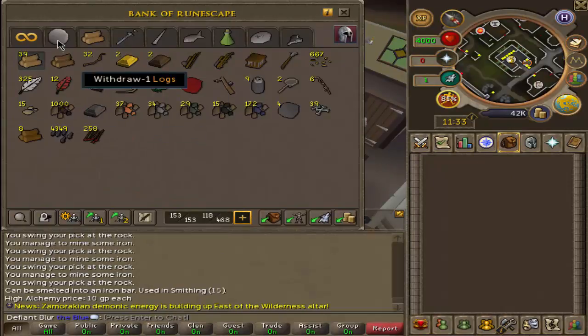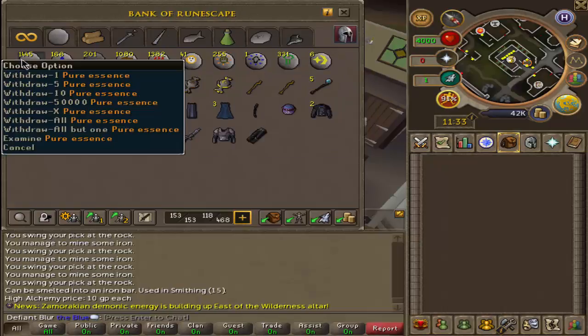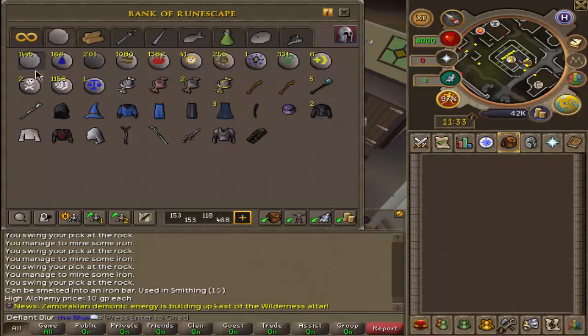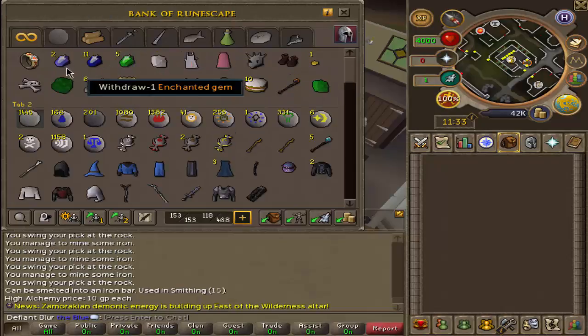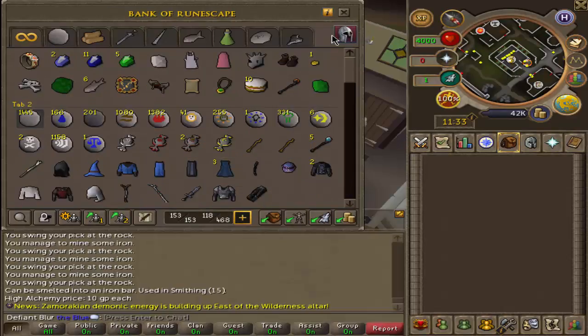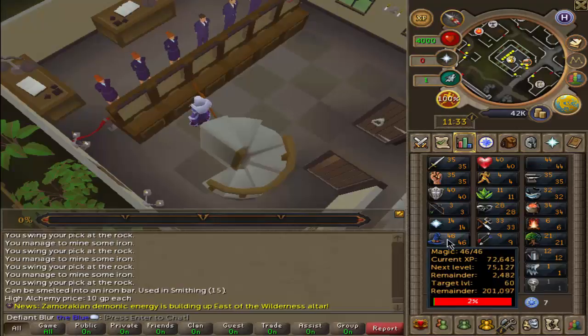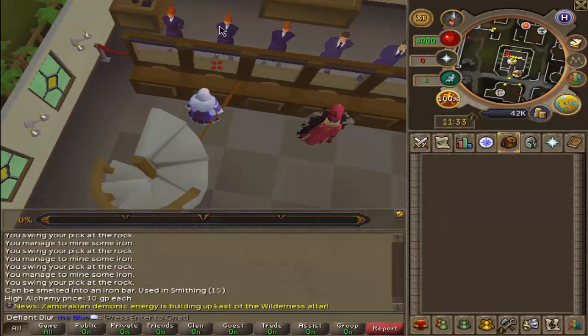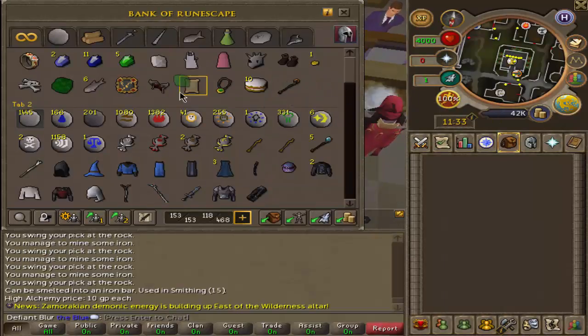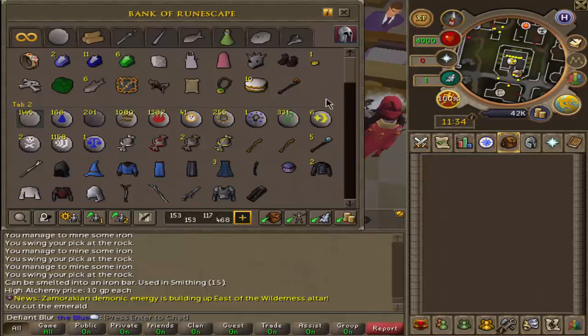Exactly 1,000. That means we need to make another 669 nature runes — we have the essence for it. After that, the next step is to superheat 1,000 iron ore, which will give us around 35,000 magic experience, boosting maybe three to five levels. Luckily I'm not just doing it for magic XP — it's a mixture of magic, mining, smithing experience along with some combat from killing cockroaches.